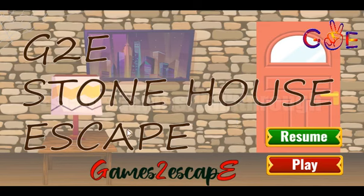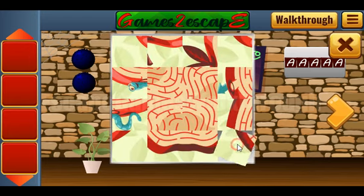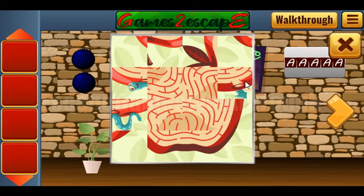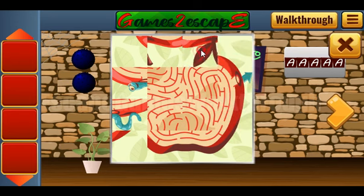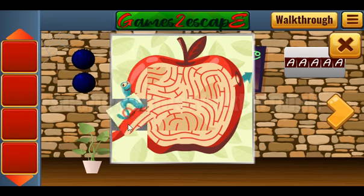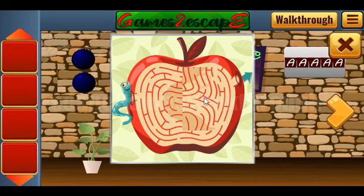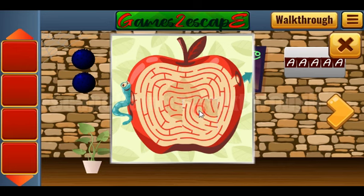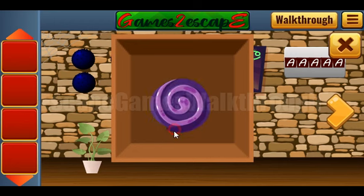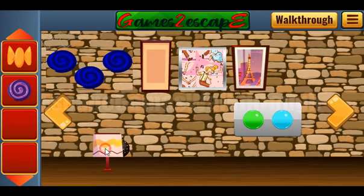We are playing Stone House Escape by Games2Escape. Let's make this picture. Okay, that's done. And we've got the candy. Let's check this flower pot and get another candy. And going further — a lamp.